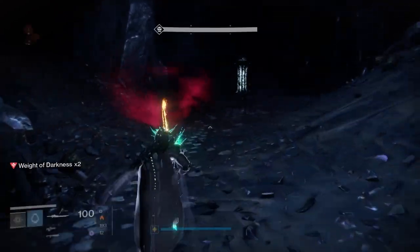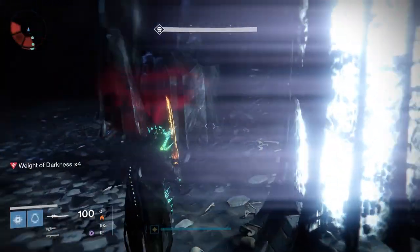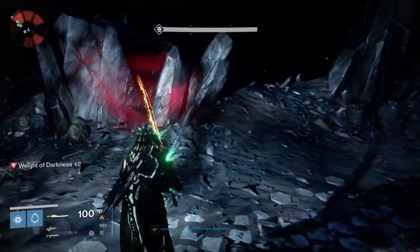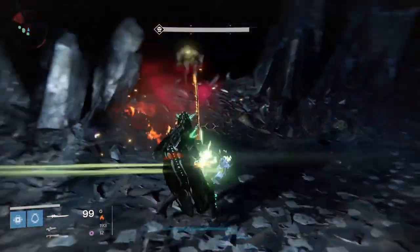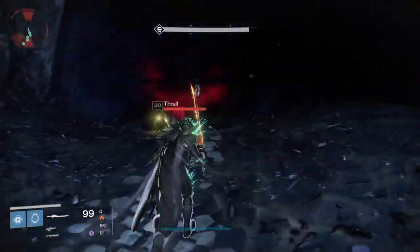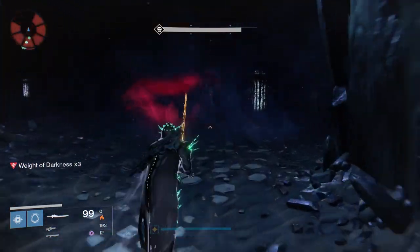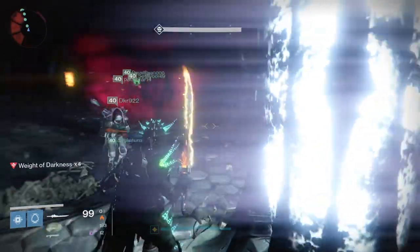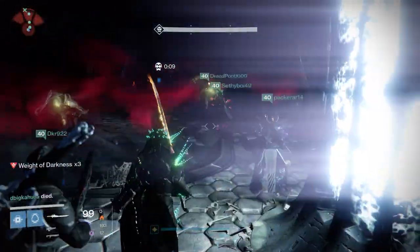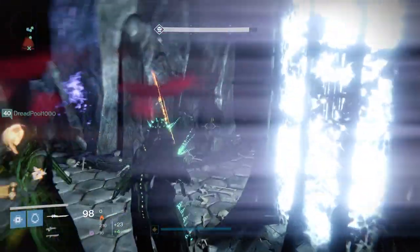To relieve the Weight of Darkness buff, you'll notice there are a series of lamps you can stand next to — those will take the buff off of you. If you stay there long enough, you'll go from 10 all the way down to zero and be able to move normally and jump again. The trick is that as soon as one person stands in a lamp, similar to Light Blade, a timer starts where the lamp will glow and glow until it explodes. If you're next to it when it explodes, it will kill you, and once it explodes it will no longer relieve the buff.